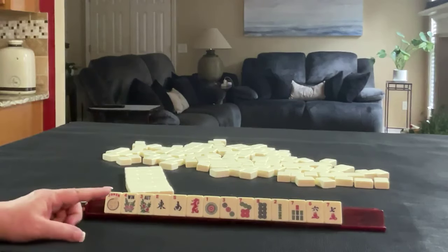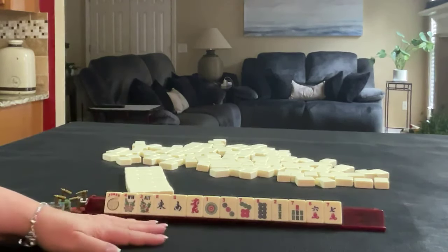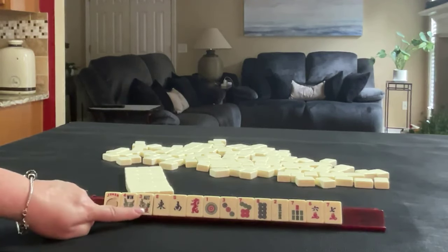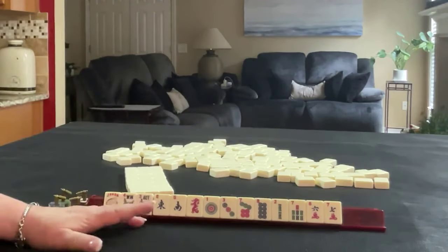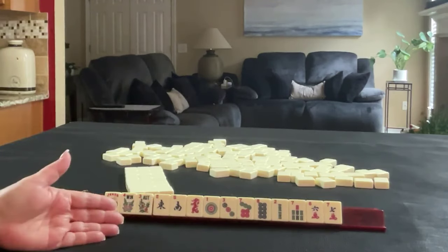If these were my tiles, the first thing I would notice is that we have a pair of flowers, so whatever we play, we're going to use those flowers. The rest of the tiles are singles, so I look for like numbers, and that shows me a predominant pattern.